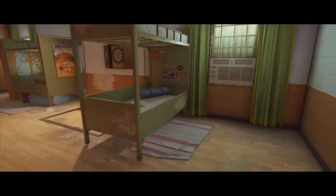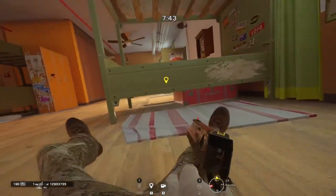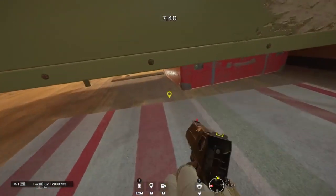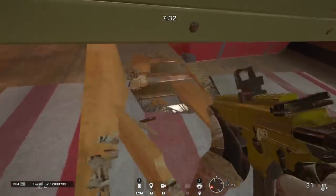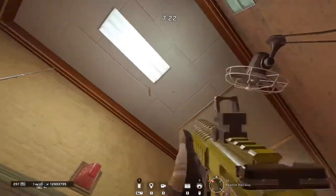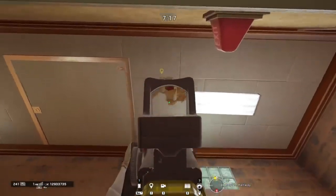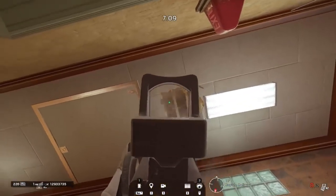This next spot takes us into the bunk beds on the second floor. Under the bunk bed in the corner of the room, if you shoot out a small hole in the floor, you can go down into the reptile hallway below and place a cam up on the ceiling. It will go onto the underside of the bunk bed and you'll be able to watch the whole bunk bed area, which is of course a high traffic area with a lot of people pushing in to work towards the objective.